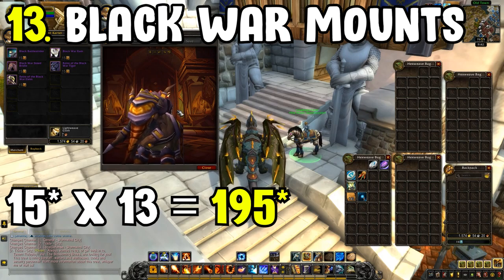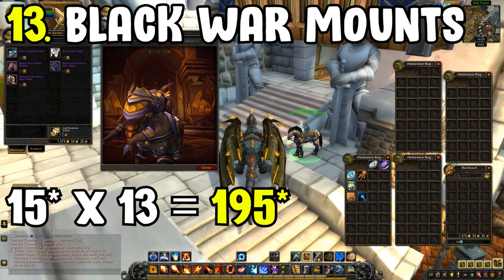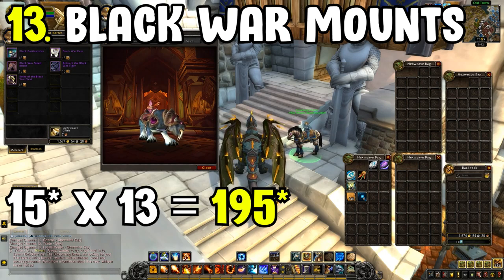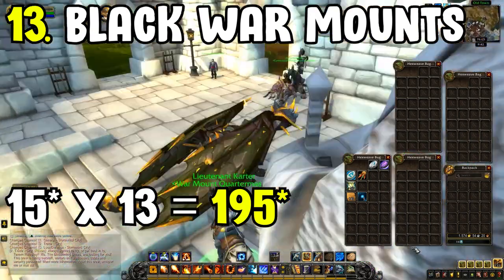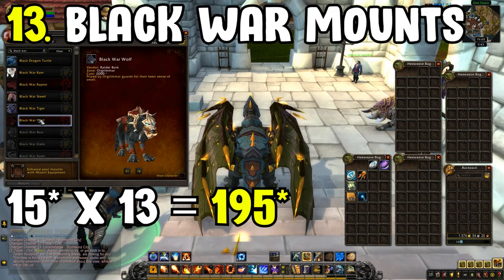To get 130 Marks of Honour you'll be spamming random battlegrounds for a bit, but honestly we should already have quite a few marks left over from BFA since that expansion was mainly PvP-based. Getting to 130 marks shouldn't take very long — just spam battlegrounds for a weekend and you can get those pretty fast.